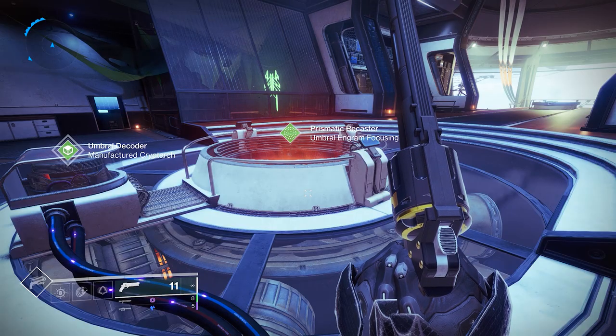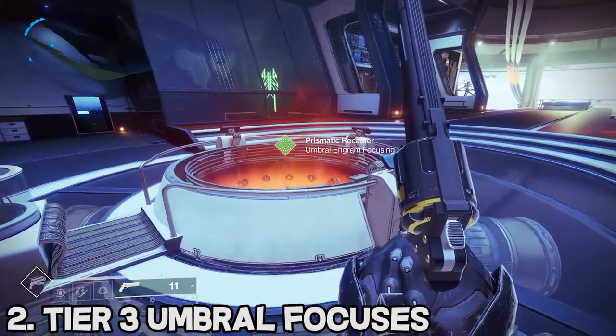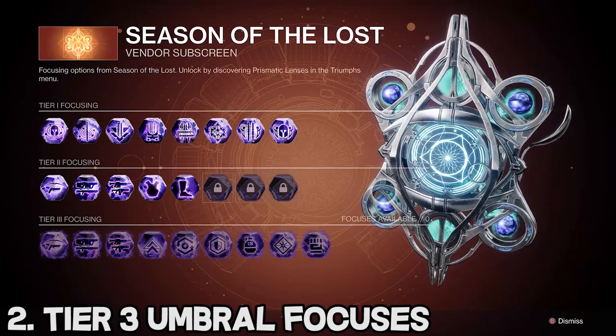Aside from buying gear from vendors, another great method of getting high stat roll gear is to go to the Prismatic Recaster in the Helm and start focusing. You could go to the Season of the Lost tab and start focusing armor from there, however I'm actually going to recommend that you don't do this. Season of the Splicer actually drops higher stat roll armor than Season of the Lost — I'm not sure why, but I can show you some examples.